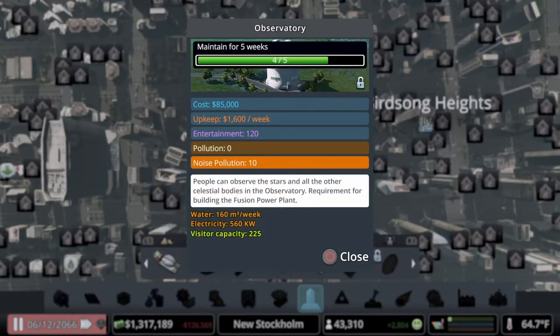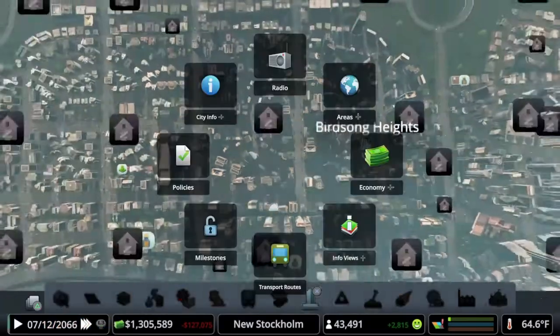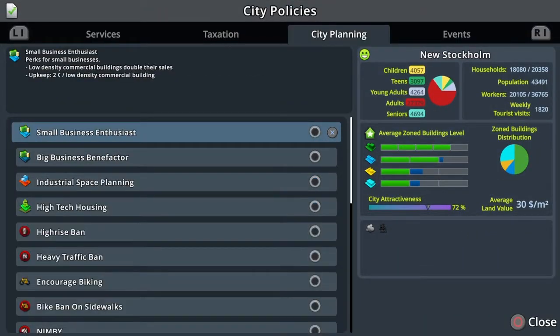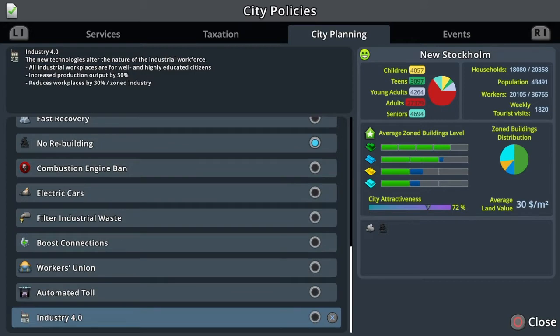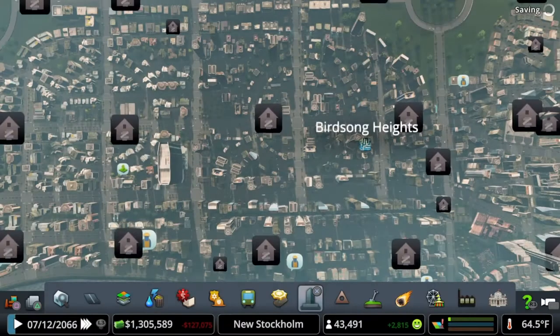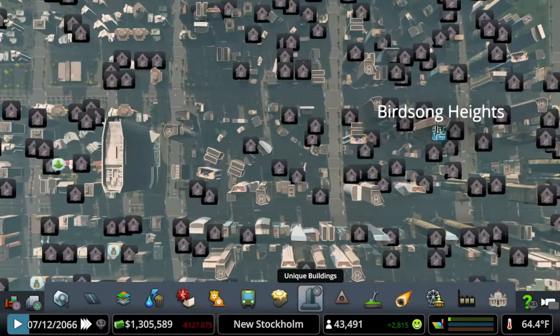You have to maintain that amount of abandoned buildings. Another thing you need to make sure and do is in Policies — if you go over to City Planning and come up from the bottom, there is a No Rebuild button. This forbids rebuilding on lots with destroyed buildings; lots have to be manually bulldozed to allow rebuilding. So you have to click this, otherwise they will just rebuild the abandoned building. You have to click that before you start this experiment.